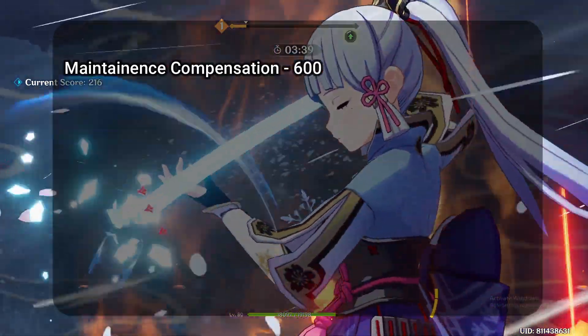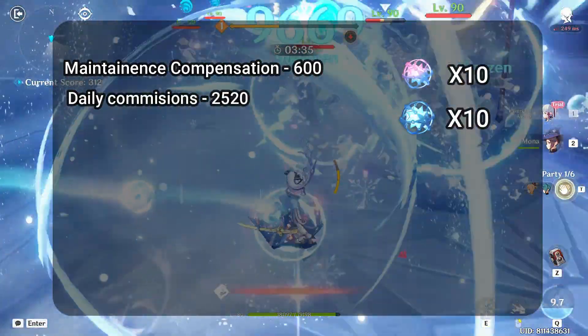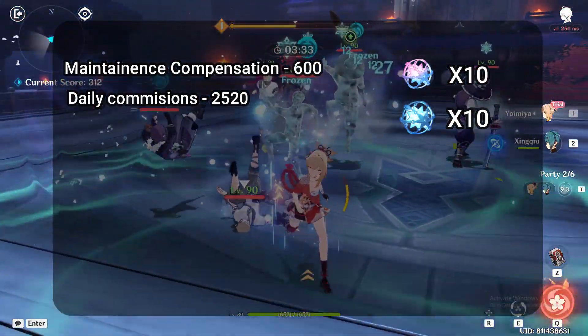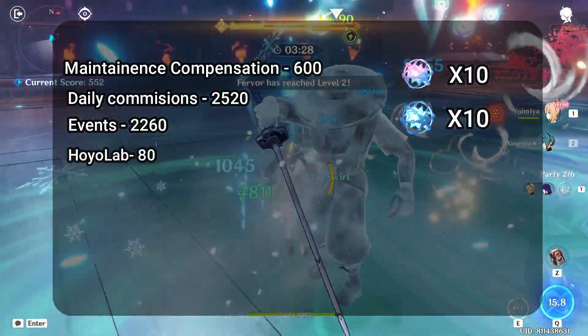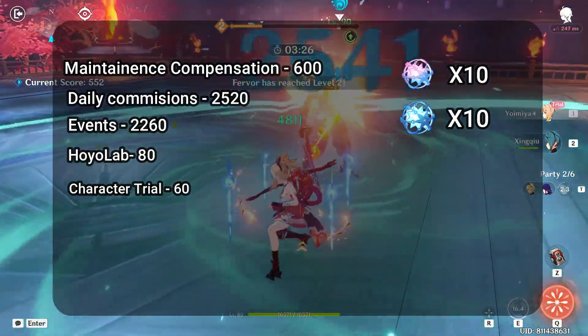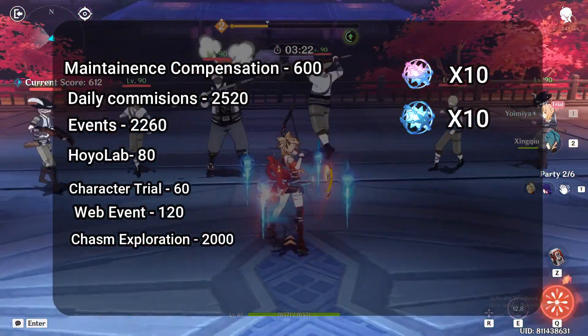Patch 2.6 will last for 42 days, so 2,520 primogems from daily commissions, 10 intertwined fates plus 10 acquaint fates from Stardust Exchange, 2,260 from events, 80 from Hoyolab Login, 60 for Character Trial, 120 from Web Event, and 2,000 from Chasm Exploration.